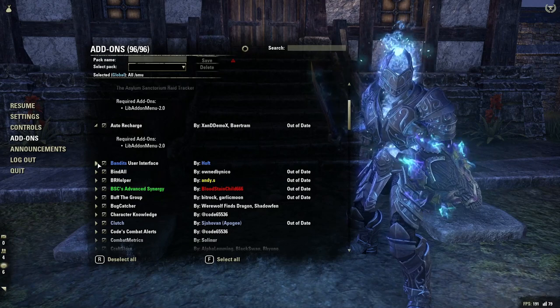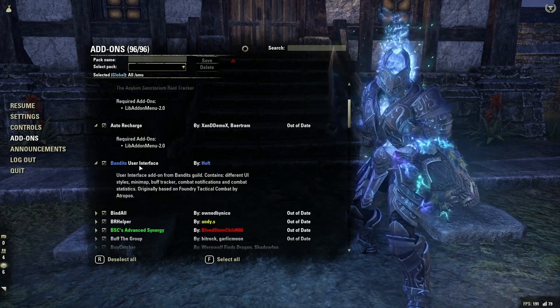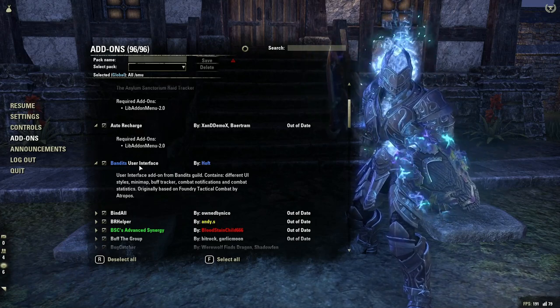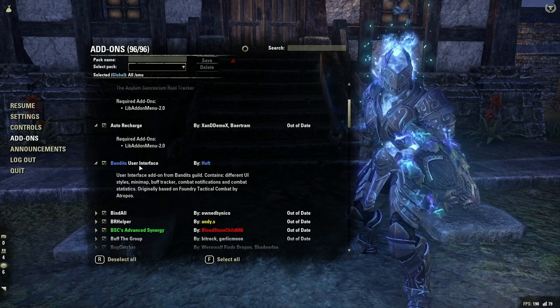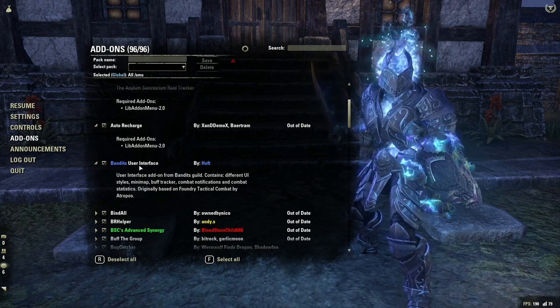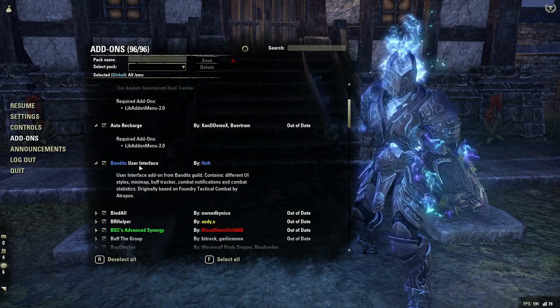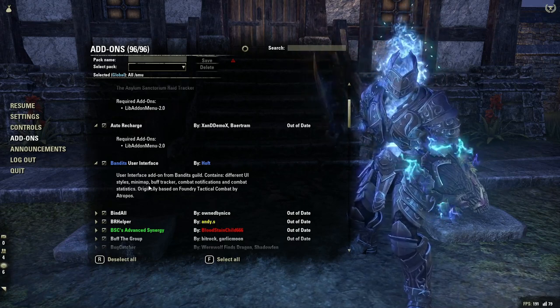Bandit's UI is the thing that makes my screen look the way it does. All my different UI features — my group boxes mainly and my ability bars are changed with this. I don't really like to change the health and the magicka and stamina bars, but you can change those as well. You can add additional health bars for bosses and things like that. So this will allow me to customize my UI.